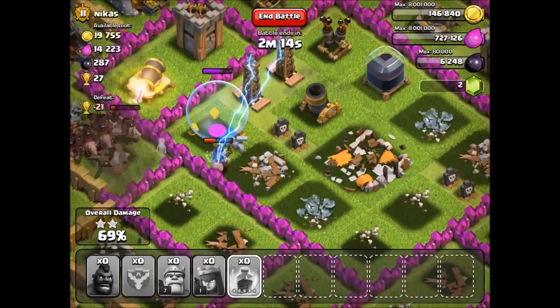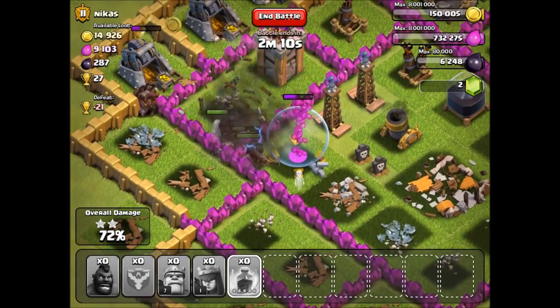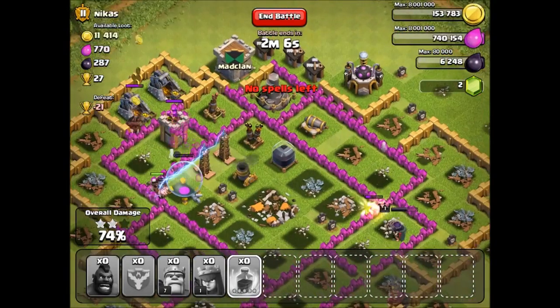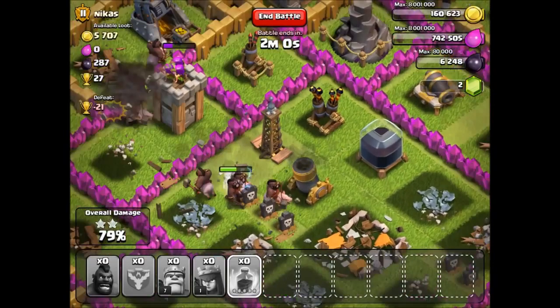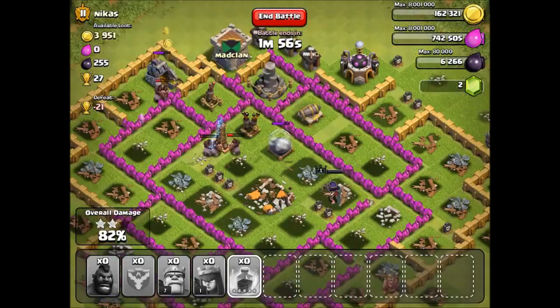It costs me 1200 dark elixir to fill up a camp — you're not going to profit with these guys but you are going to do some damage. I love the noise they make, it's like a squealing pig. I don't know if we're going to be able to 100% it — I don't know where all my hog riders went. The level fives are dead and I thought they would outlast the level ones.